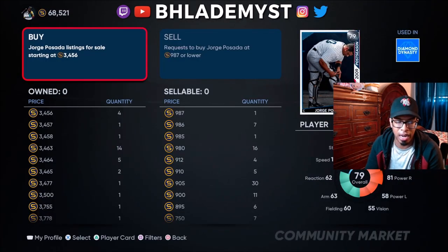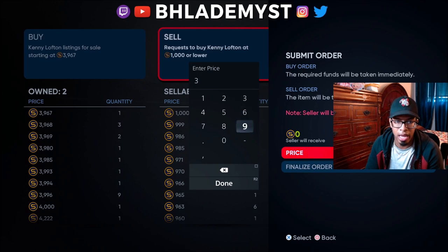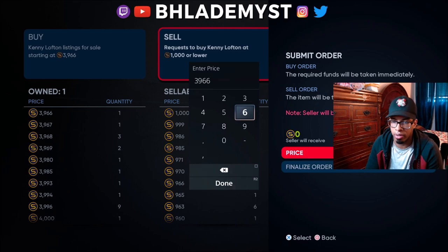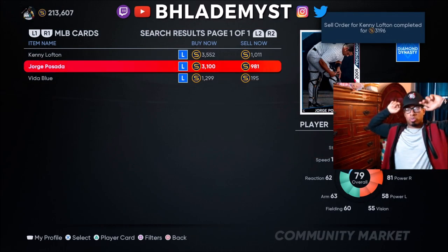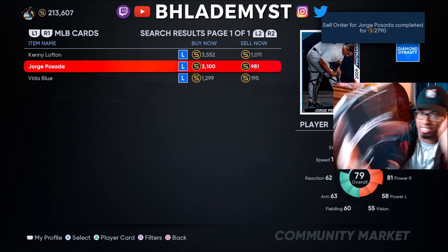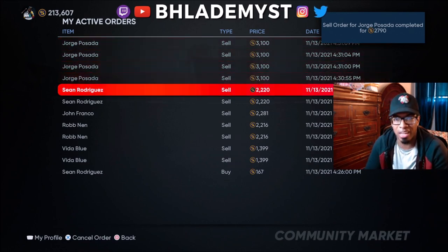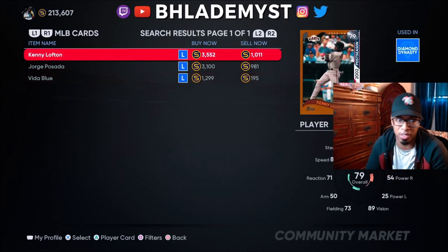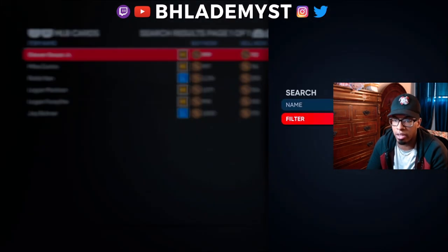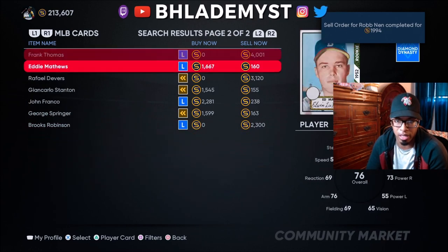I'll be back in an hour and let y'all know how many stubs I was able to get from flipping these two cards. Coming back to you now - we're about to hit one hour on the dot. We actually got 10 seconds left. We started with around $60,000, we have $213,000, and we got a ton more stubs coming in. So I want to say we made roughly like $180,000.